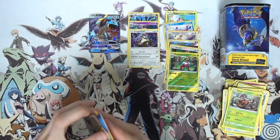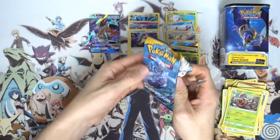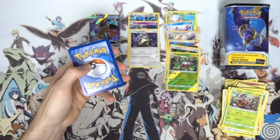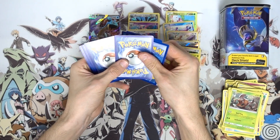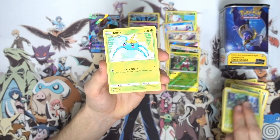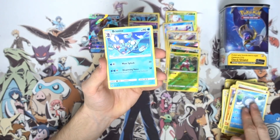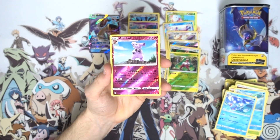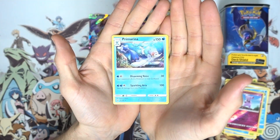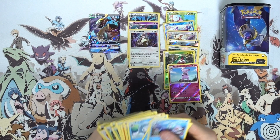Stepping it up! Now we're on to our final pack of today's opening. If you guys have enjoyed today's opening so far, be sure to drop a like down below. Subscribe and hit the bell next to the subscribe button to get push notifications whenever I upload. From this last pack: Morelull, Scyther, Growlithe, Crabrawler, Fighting energy, Steenee, Poliwhirl, Brionne, a reverse holo Great Ball, and to finish things off a Primarina regular rare with 150 HP, Disarming Voice, and Sparkling Aria.